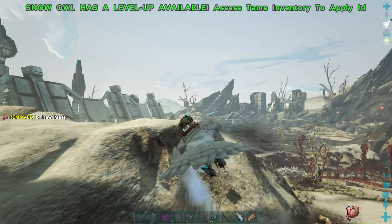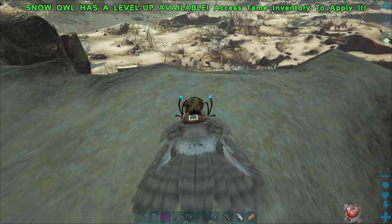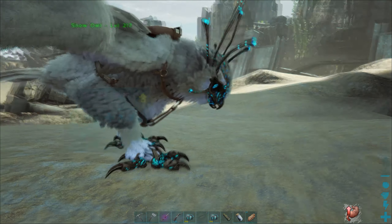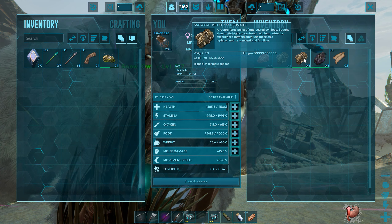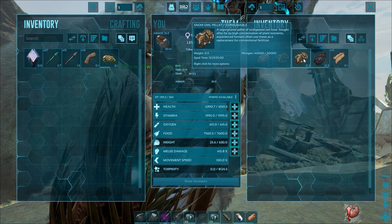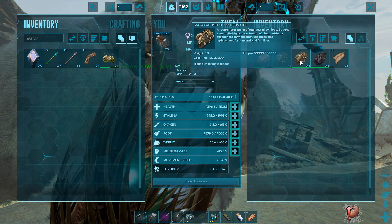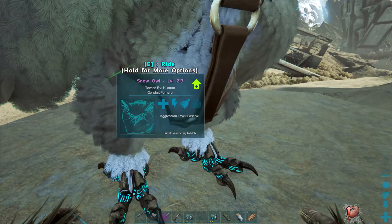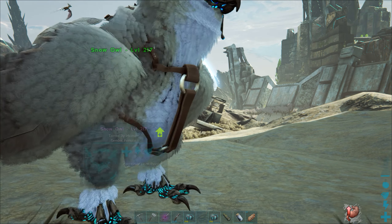One other thing I wanted to show you guys — it has to do with the Snow Owl. It drops an item. They don't poop like regular dinos do. They have Snow Owl pellets, which I've got a couple of them already. It's a fertilizer, so you can use this on your plants instead of waiting for fertilizer and all that. It's not quite as much nitrogen as regular fertilizer, but it's still a lot. Snow Owl pellets can also be used as a tame to tame one of the other new creatures, which I'm going to go find one right now and show it to you — the Gacha.